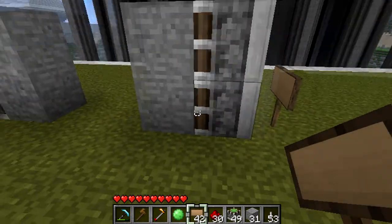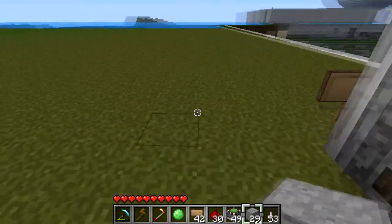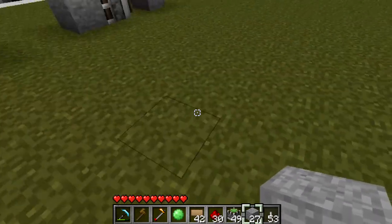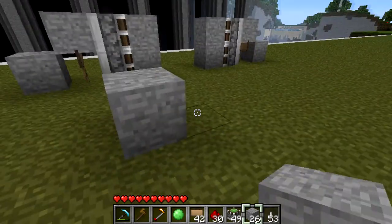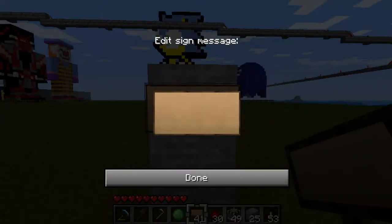If you know anything about redstone, you know that just one single torch is only going to make the bottom one move out unless you put a block above it. So we're just going to throw those blocks in there. Now wherever you want to put your switch, we're just going to throw a wall up right here and put the transmitter sign on the back.